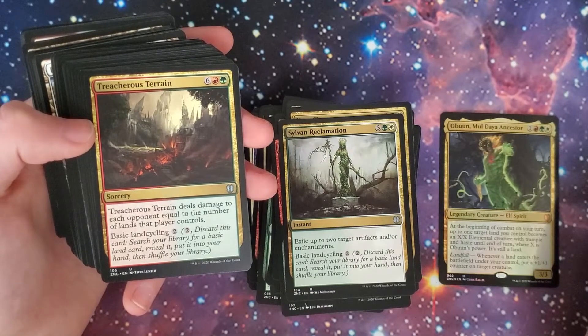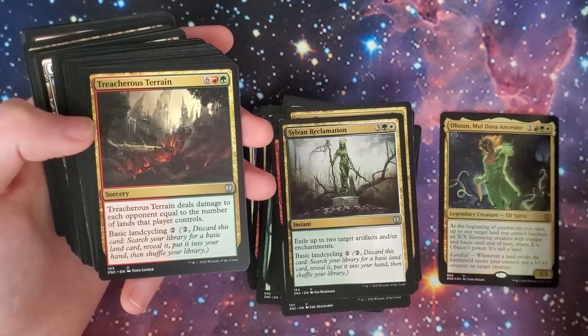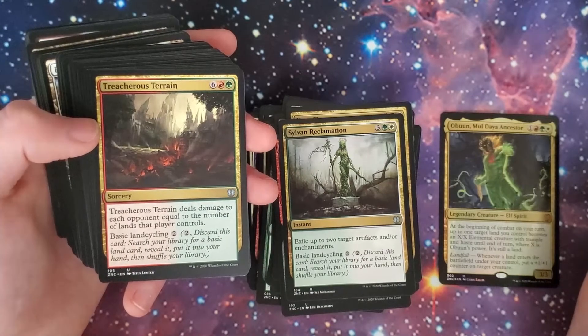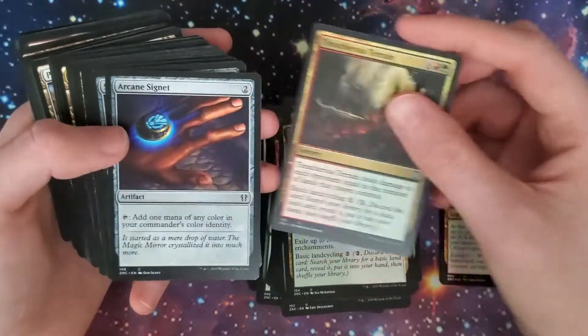Treacherous Terrain — red, green, and six. It deals damage to each opponent equal to the number of lands that player controls. And that's to each opponent, so nuts.